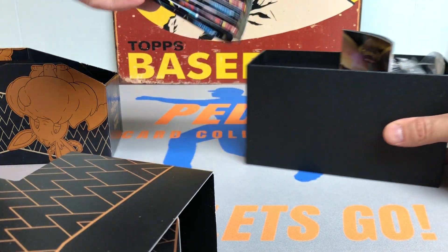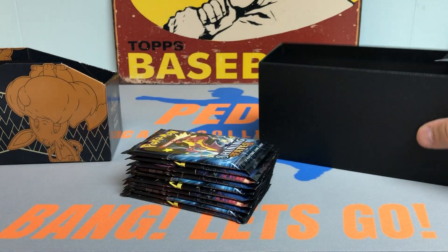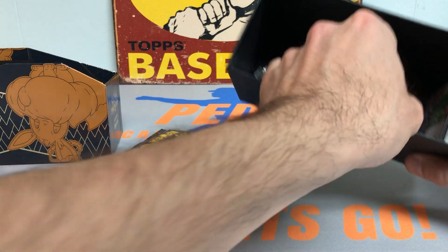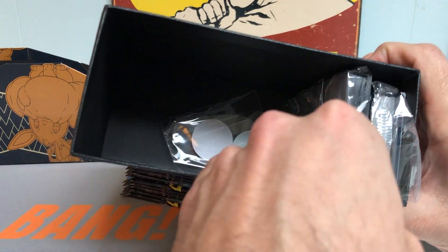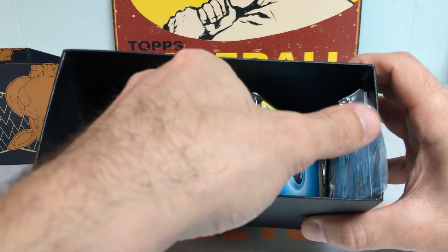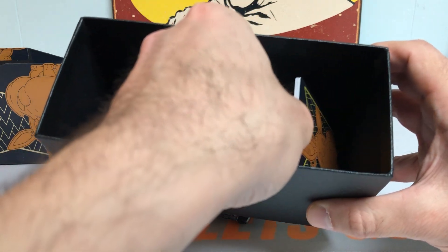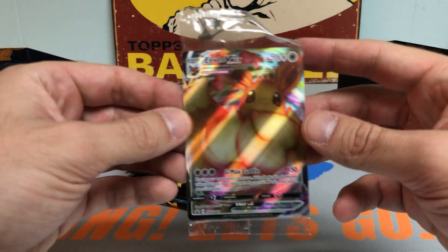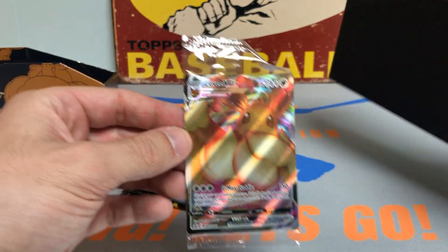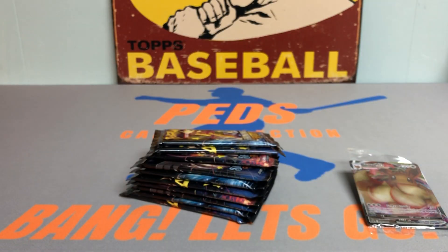Here are the packs — get those out in front. You get a little guidebook, then you get your sleeves. I'm going to leave most of this in the box, but you get some kind of pins and some sleeves. Then you get some energy cards. And then you get this very nice promo card, Eevee VMAX. Sweet card for sure. I'm going to keep that in the plastic for now, but I might rip it open, who knows.